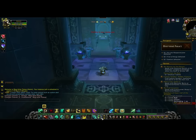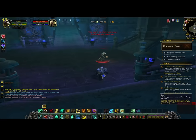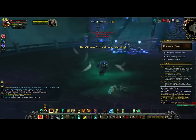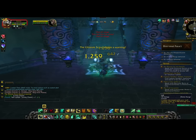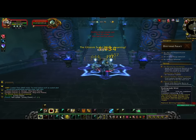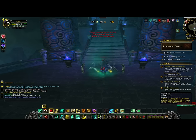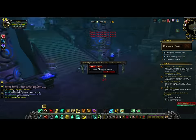Up ahead we've got some bats — they're important, come back to them. Kill this little guy and the guys he spawns, because otherwise they will stun you and that gets very irritating. As you can see, I'm already getting a couple of lovely charms.